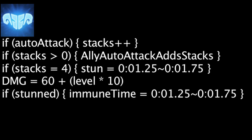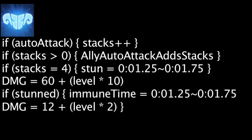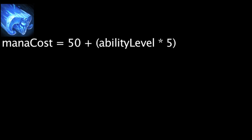After being stunned, enemy targets cannot have stacks of Concussive Blows applied to them from any source for the next 8 to 6 seconds, depending on Braum's current level. However, any sources of damage that would apply stacks of Concussive Blows during this time will deal magic damage equal to 12 plus Braum's current level times 2 instead.